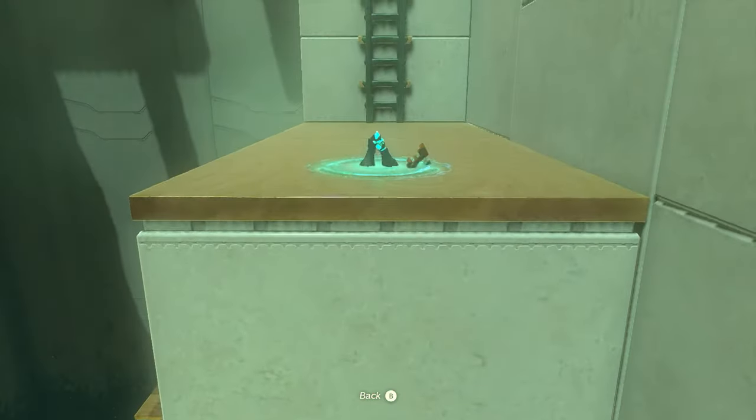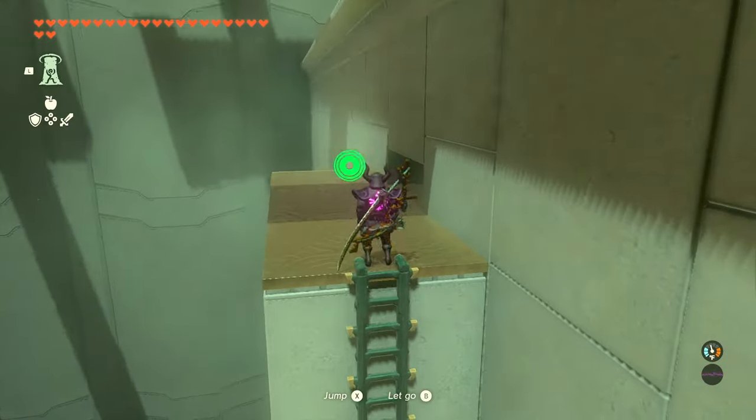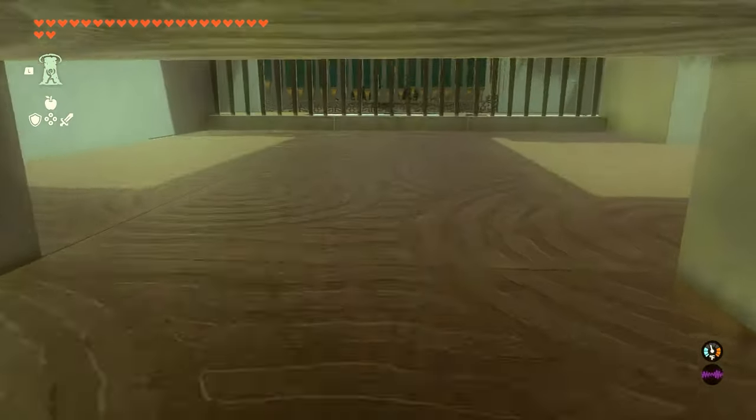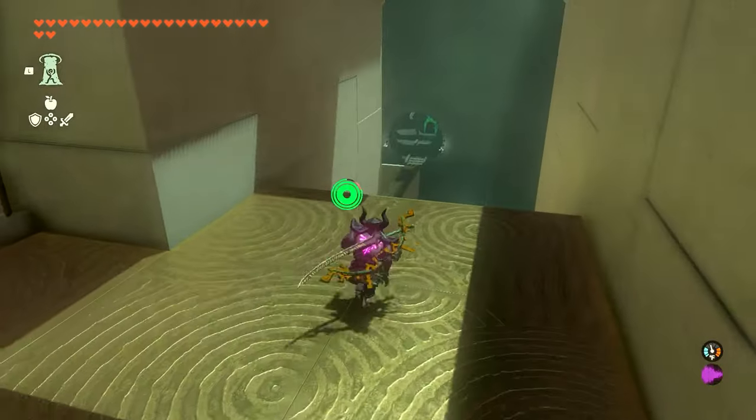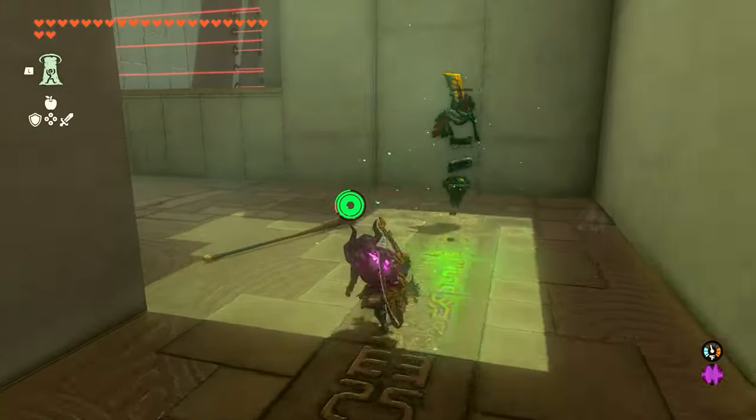Now once you ascend through this block, we're going to have a ladder. We're going to climb to the top of this ladder. Just around the corner we'll have a spot where we can crouch and go underneath. Once we get over into this room, we can jump down.